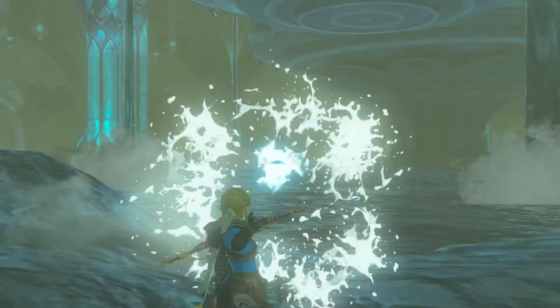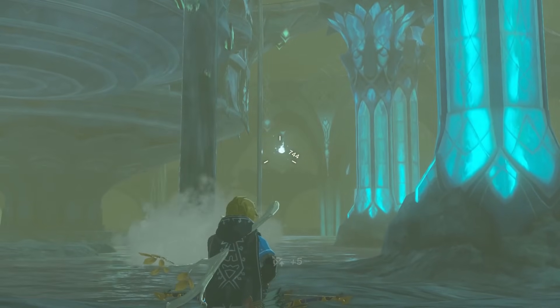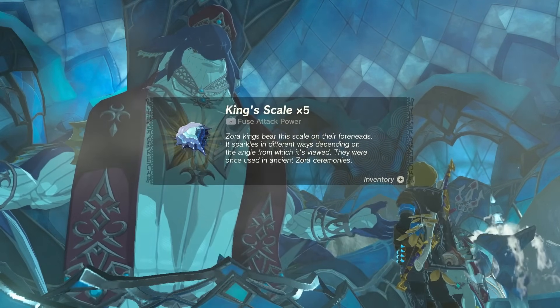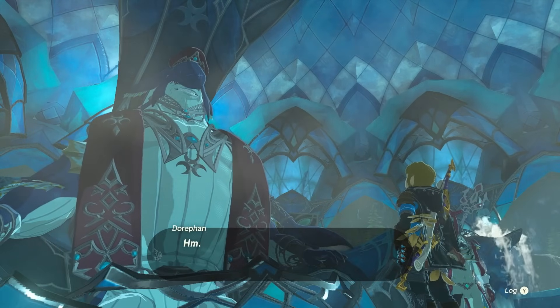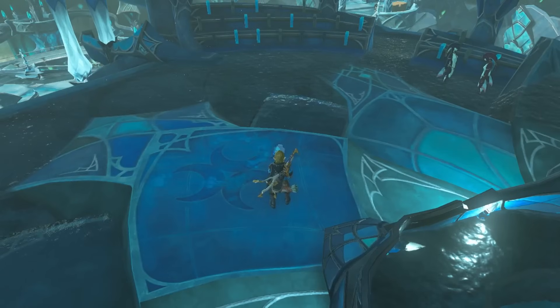King scales — you get these during that one quest with the fish guy. These scales are basically what would happen if you combined a keyswing and a splashfruit. You can actually go back to King Dorfin and get five more, so long as you don't have any in your inventory and there aren't any around the world. So you can't cheese him for infinite King scales.